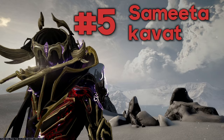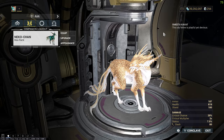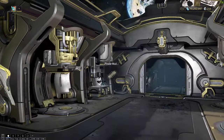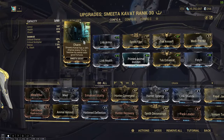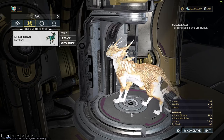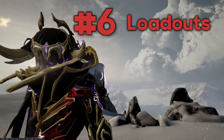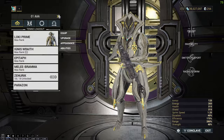Number five: Smeeta Kavat. Double loot, four times loot, eight times loot if you're really lucky. The cat will save you time farming because you get more resources in less time — like Steel Essence and Endo itself.